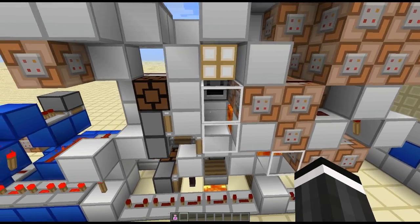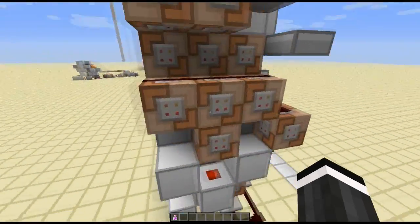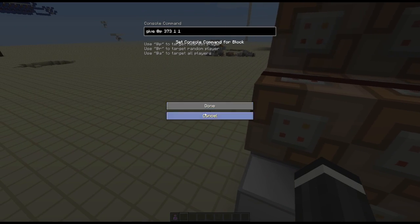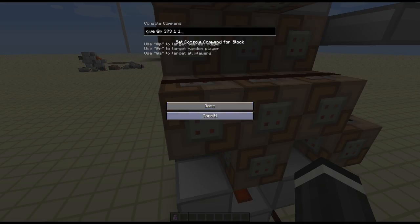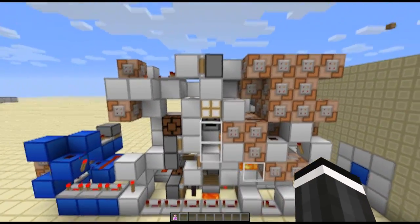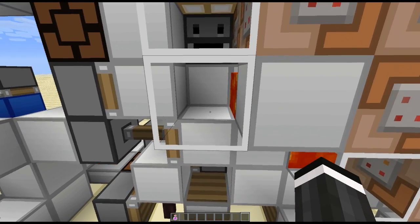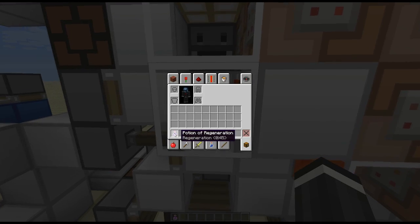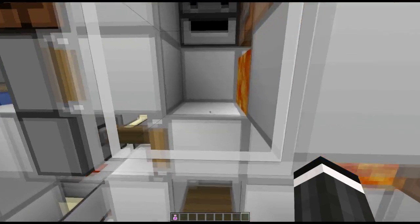So how this thing works is you get teleported into this hole right here on that block. And then this huge block of command blocks gives you item 373, which is an unobtainable potion of regeneration with a damage value of 1. This is so that it doesn't get confused with any other items in your inventory later on when it is removed. The reasoning behind these regeneration potions is to fill your inventory — when you're standing here your inventory will get full to the brim because there are 36 of them, which is enough to fill every slot. And then all the spares will go onto the floor right here.